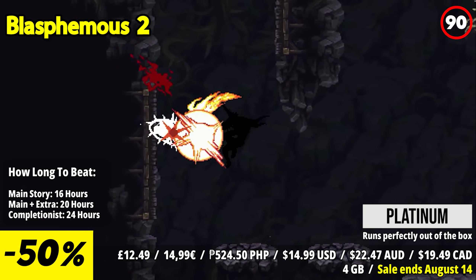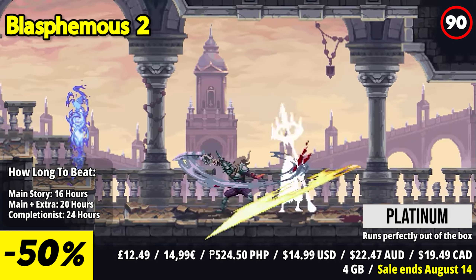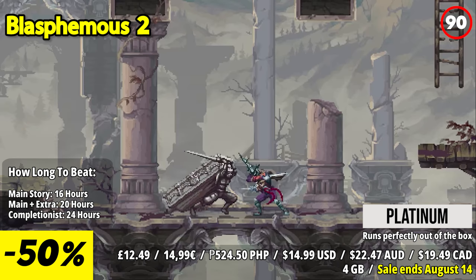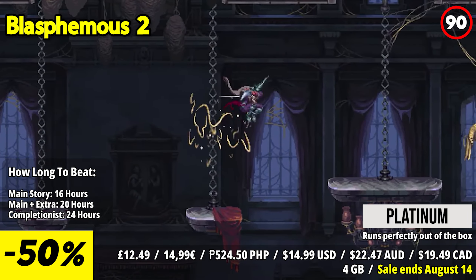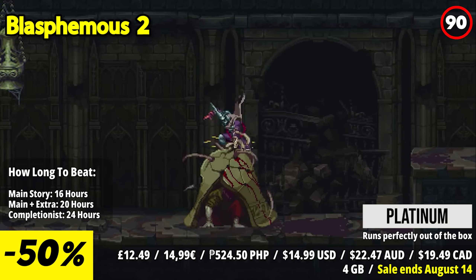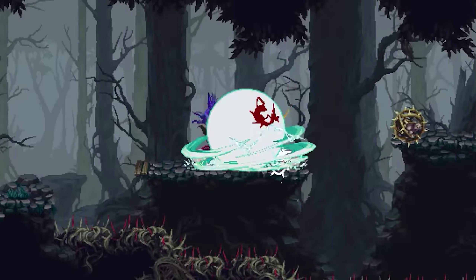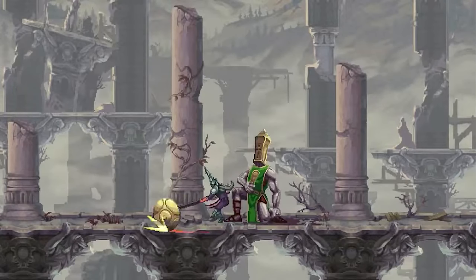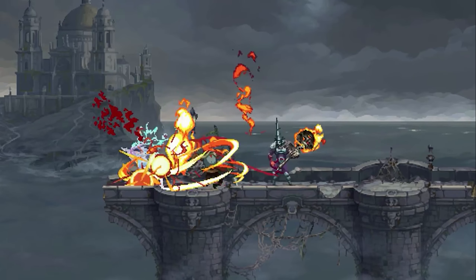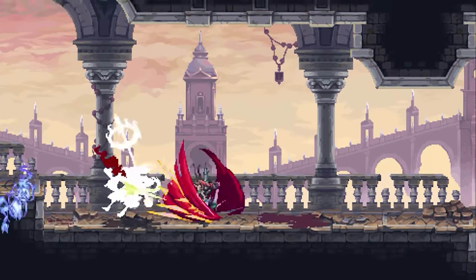Blasphemous 2 emerges as a continuation of the hauntingly atmospheric journey, plunging the Penitent One into an enigmatic realm. Awakening in unfamiliar surroundings, he is trapped within the ceaseless cycle of life, death, and rebirth. As this new world unveils its hidden enigmas, the Penitent One embarks on an odyssey to fathom its veiled truths. Sequencing from the free Wounds of Eventide update, Blasphemous 2 continues the tale of the celestial heart that heralded the resurgence of the miracle. Grotesque adversaries and imposing monstrosities lurk in the shadows, awaiting retribution from the Penitent One's relentless hand.